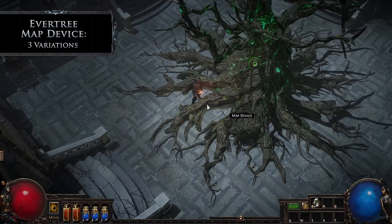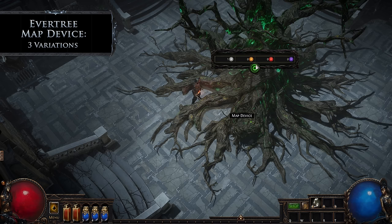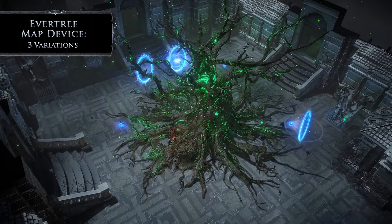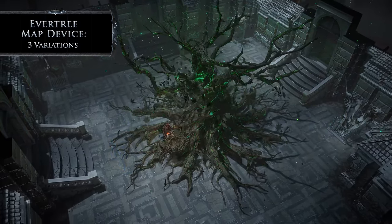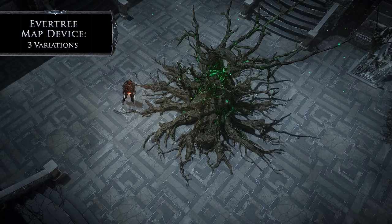The Evertree map device stands tall in your hideout, keeping track of the number of white, yellow, red, and even tier 17 maps you have completed. The Evertree will randomly select from its many routes to decide where the portals are opened for each map. There is a large and small version of the Evertree that you can toggle between at your leisure.